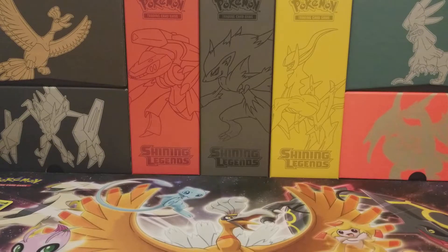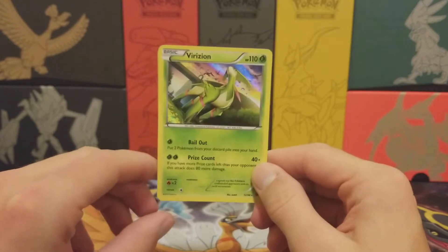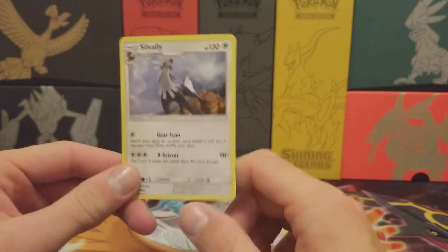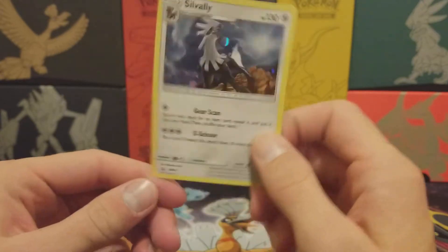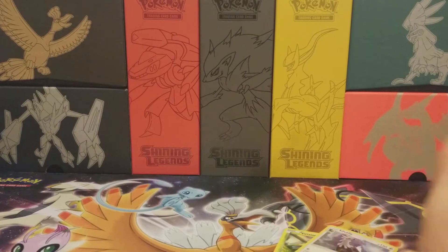So out of all this we only got one pull. I knew the pull ratio was going to be pretty difficult with Crimson Invasion, but we did get a holo and we have the cool promo. So we have the Virizion holo and the Silvally promo card — that's promo 64. Those are the two pulls we got.